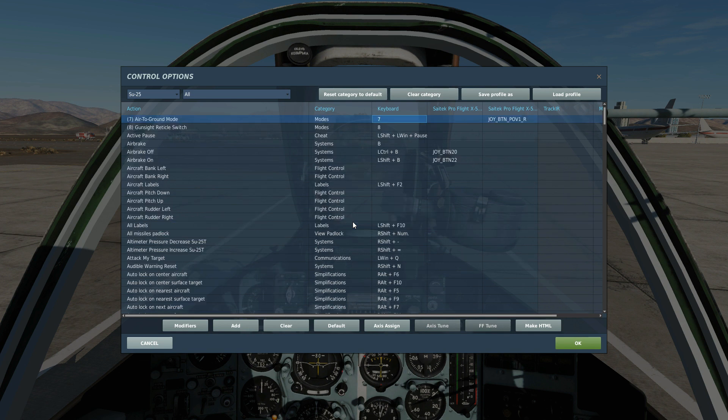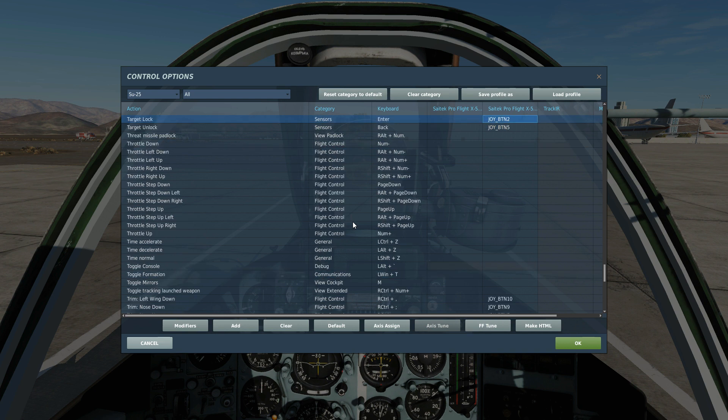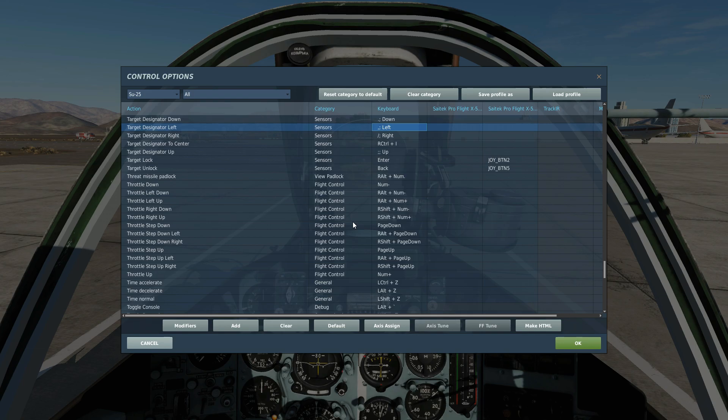To go to air-to-ground mode, we have that control. To turn our laser designator on and off, we have that control. To raise or lower our aiming glass, we have those controls. To lock a ground target and to unlock, we have those controls. To move our target designator cross — designator up, down, left and right — we have those inputs.